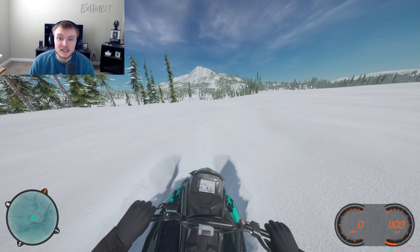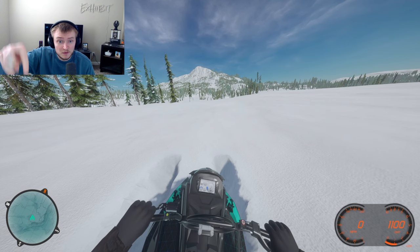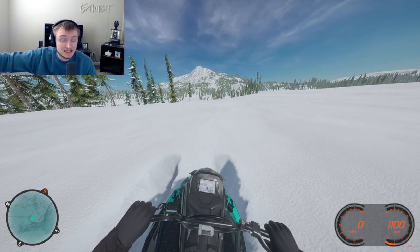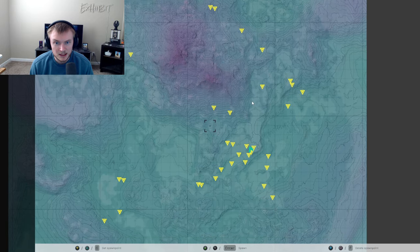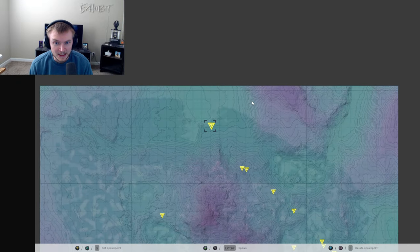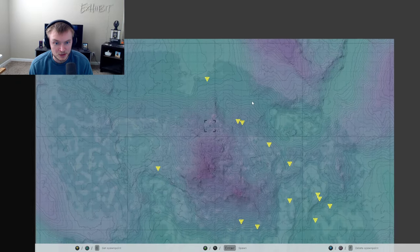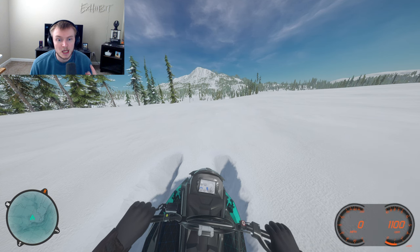We are back at it with some more sledders and today I'm climbing that mountain on Woodlands. I'm gonna do it on the front side as well as the back side. I have my map here, so I want to go from the very south side all the way up, and then I have a ping all the way on the north side. I'm gonna try to make it up on that side as well to see which one's easier.